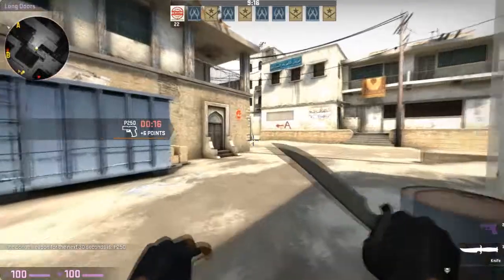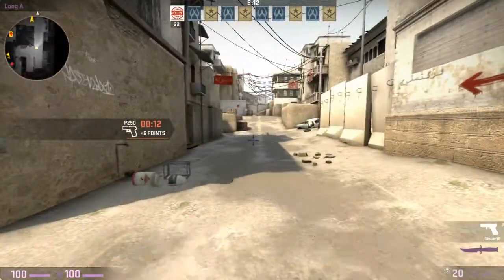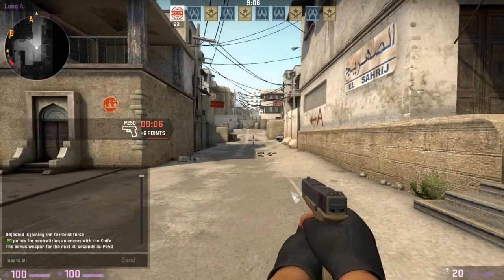First I'm going to explain what FOV is. FOV is field of view. So my field of view — I don't know what it is right now — but you can see my gun right here, and hopefully you can see my console when I open it up.